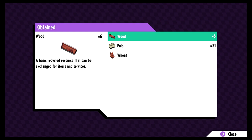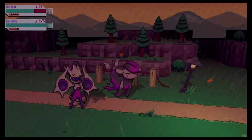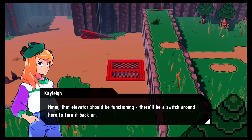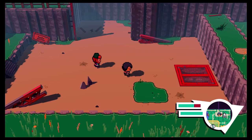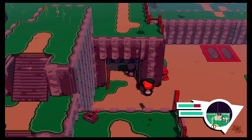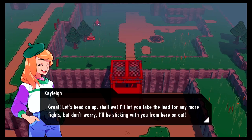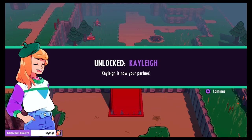We leveled up and got wood, pulp, and wheat. Nice work! That elevator should be functioning — there'll be a switch around here to turn it back on. We look around and find a little hole to go through. Whoa — we can fly! The elevator keeps going up and down. Kaylee says she'll let us take the lead for any more fights, but she'll be sticking with us from here on out.